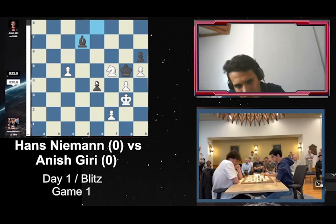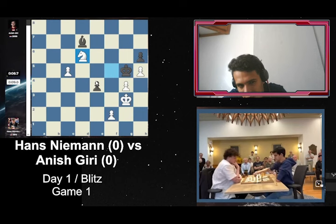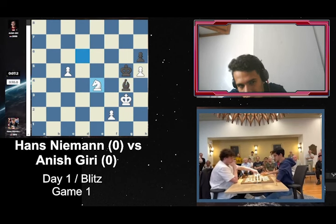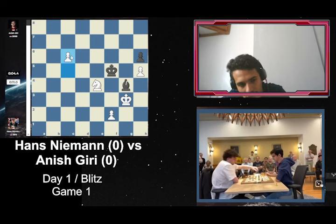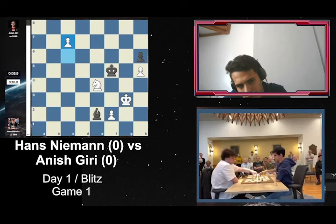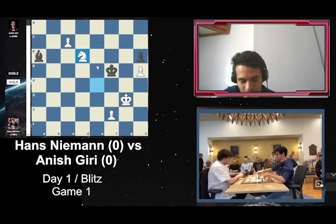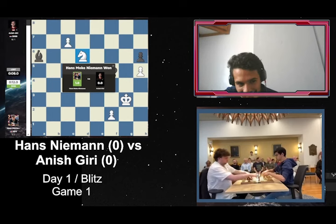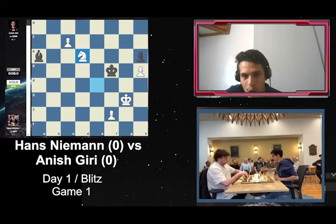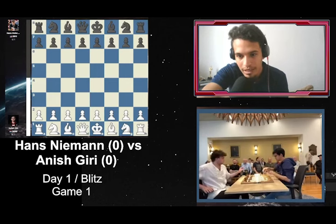Not the best start for Anish. You can play knight to e3, you can play knight to d6 — maybe okay, there's a check. No, that's it. How to defend now? There's a check at the end and that's it. Anish Giri resigns! Wow, game one went Hans Niemann's way. Hans Niemann is now up one-zero. That's a really crazy game — let's go Hans!